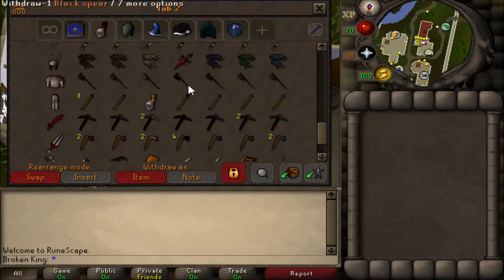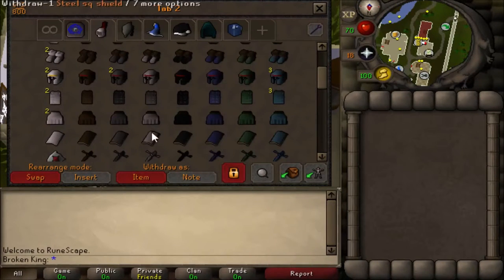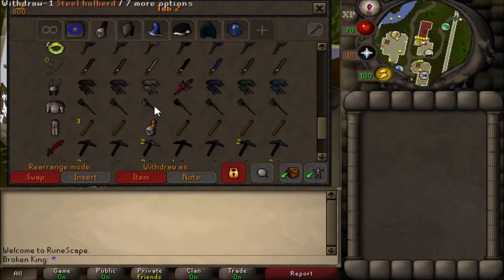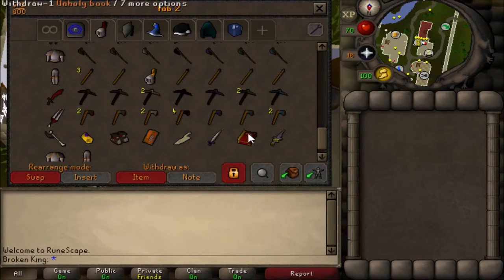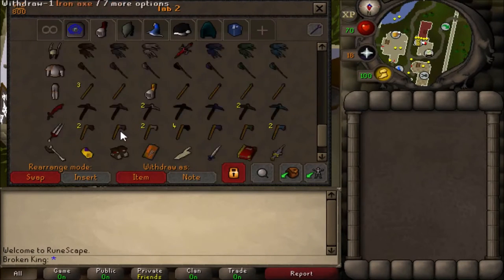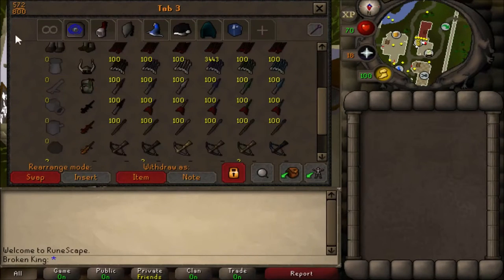Got all the weapons and armor up to — except for like a steel spear and black claws. For black claws I gotta kill 1,300 Black Knights so I can get the white armor for range.